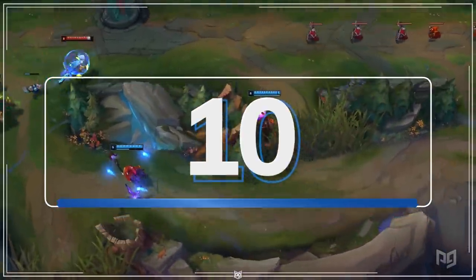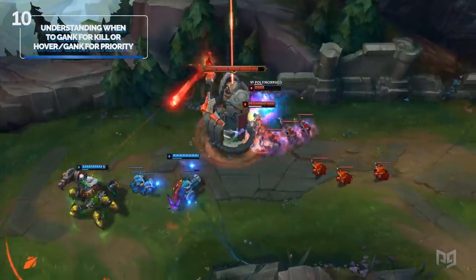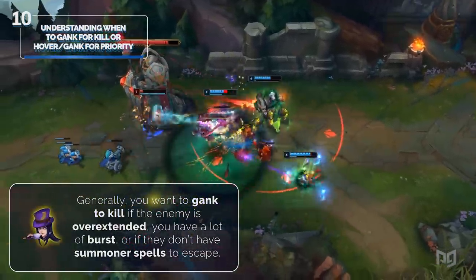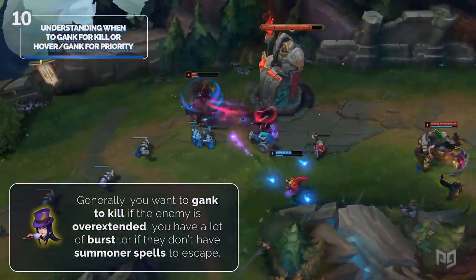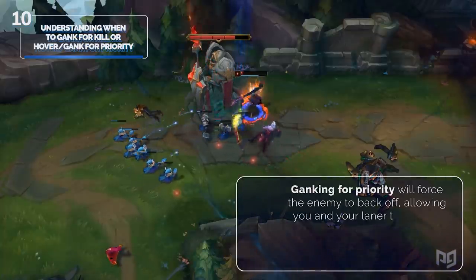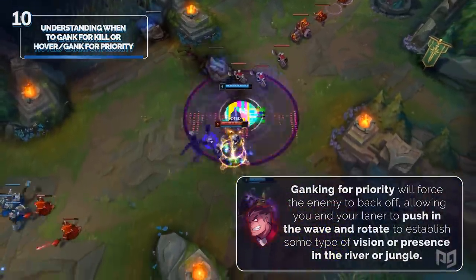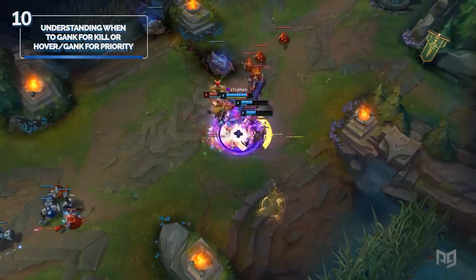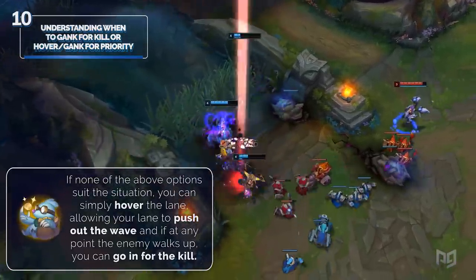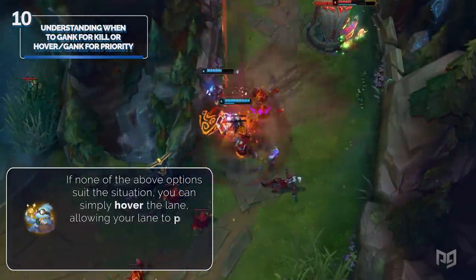Ganking for a kill and ganking for lane priority or summoners are two different things. Before going for a gank, distinguish which one you're going for to determine your level of commitment. Generally, gank to kill if the enemy is overextended, you have a lot of burst, or they don't have summoner spells to escape — these are ganks where you commit abilities and potentially flash to secure the kill. Ganking for priority will force the enemy to back off, allowing you and your laner to push the wave and rotate to establish vision or presence in the river or jungle — less commitment, more oriented to relieving pressure. If neither option suits the situation, you can simply hover the lane, allowing your laner to push out the wave, and if the enemy walks up, capitalize with a kill.